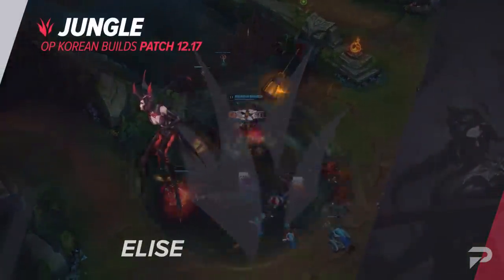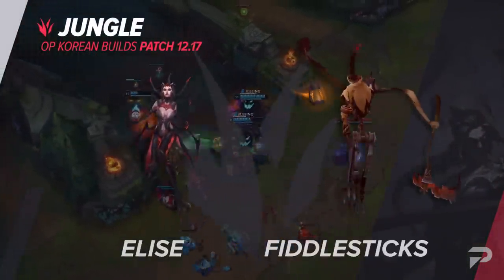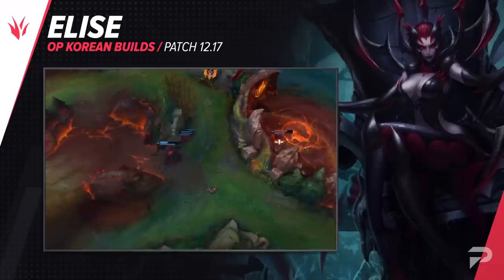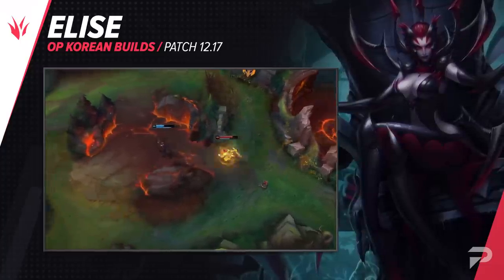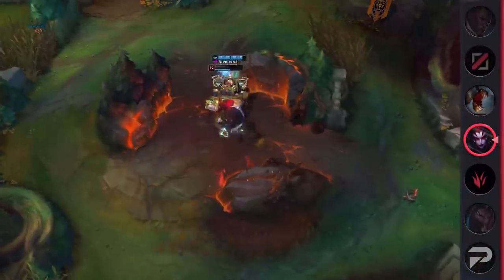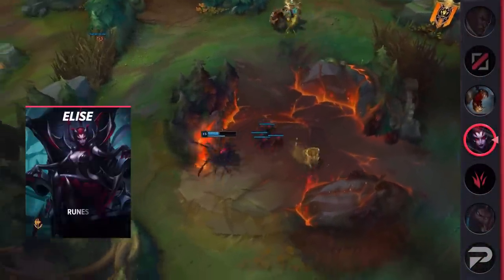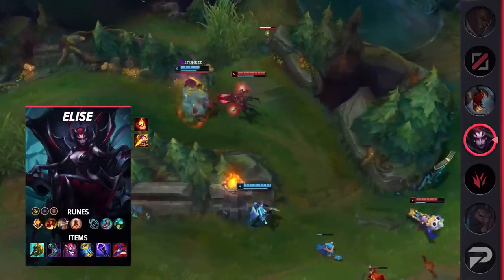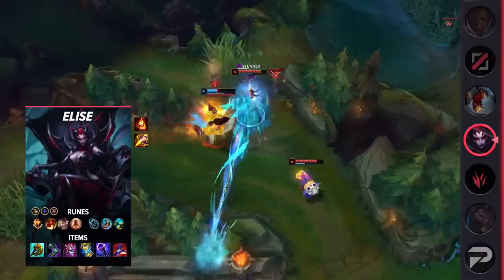For the jungle, the first build we'll cover is for Elise. Again, Divine Sunderer is making its rounds — the extra damage, tankiness, and even sustain makes it a nearly universal item that any champion can take advantage of. This build also incorporates Ignite over Flash, as you're a bit tankier you'll have less of a need for Flash, and the extra damage can help you pick up some early takedowns.